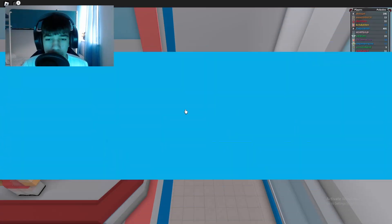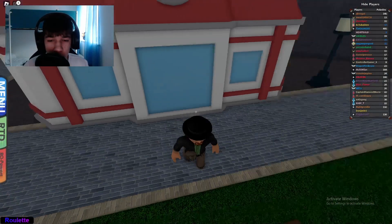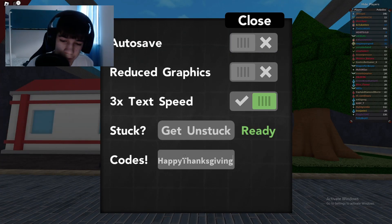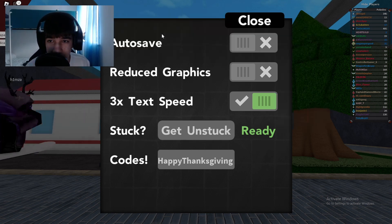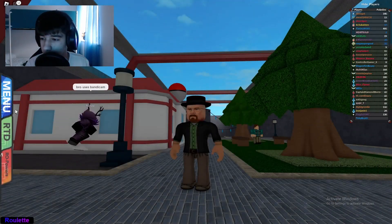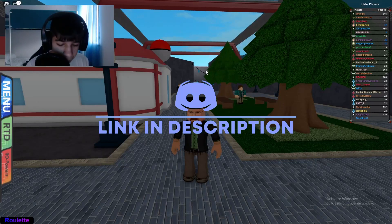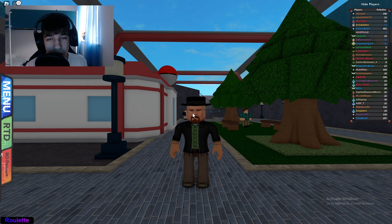Moving on to the last two codes which are the best, saving the shiny starter for last. This next code gives you two master balls but has a limit of 2,000 redemptions and requires six gym badges. We actually got it! Checking the bag under Pokeballs - we got it, three master balls total since I had one before. Not many redemptions left so watch this video quick!